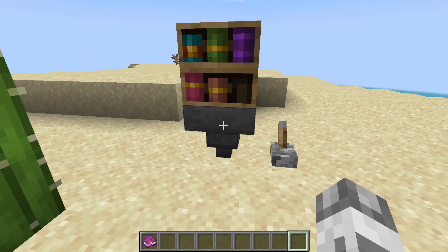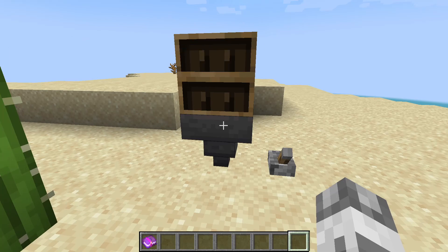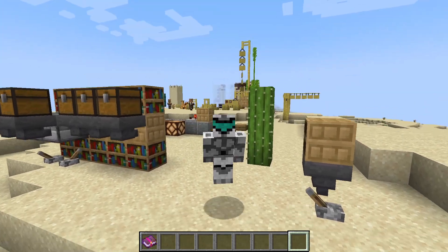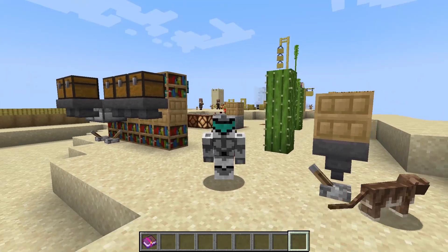The chiseled bookshelf is a tile entity. We can put a hopper beneath it, and if we remove the redstone signal, it will proceed to absorb some items. With this characteristic, I imagine we will be able to build a filter that can take out books from the system. Maybe in a future video we can make an experiment and see how this can be implemented.